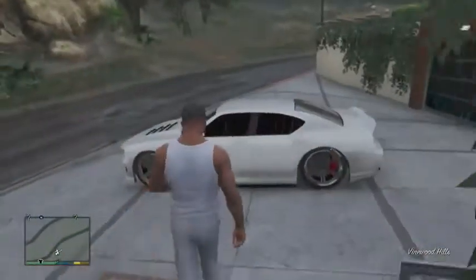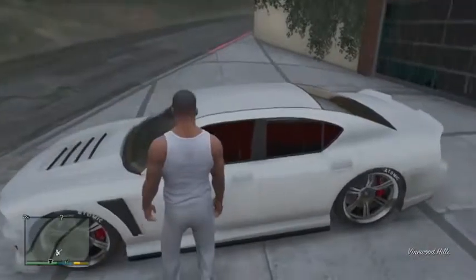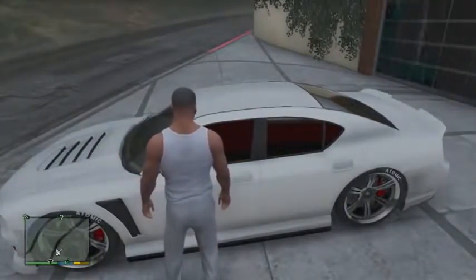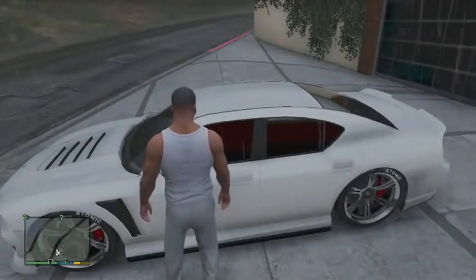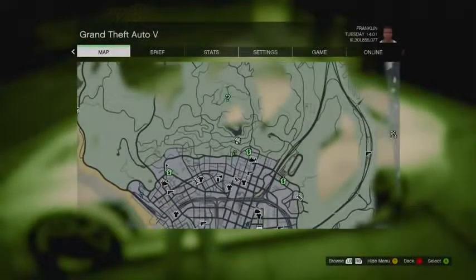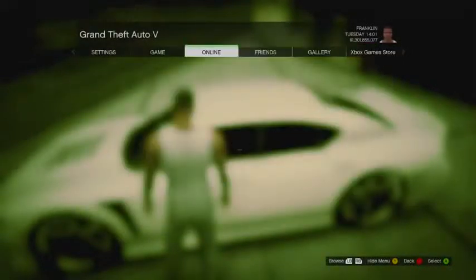Once you're in single player, go ahead and stand by the car that you want to bring into GTA 5 online. In this situation I'm standing by Franklin's Bravado Buffalo as Franklin. Once you're standing by it, press pause, go to Online, Play GTA 5 Online, and start up an invite-only session.